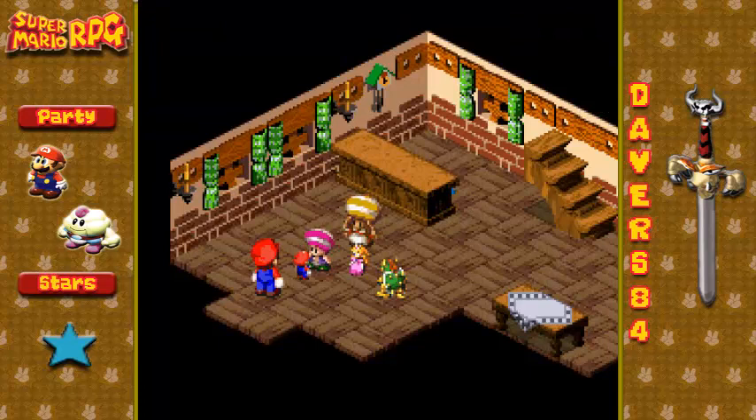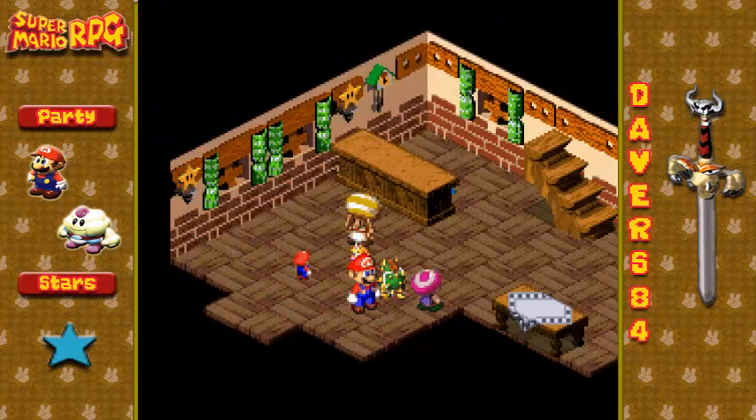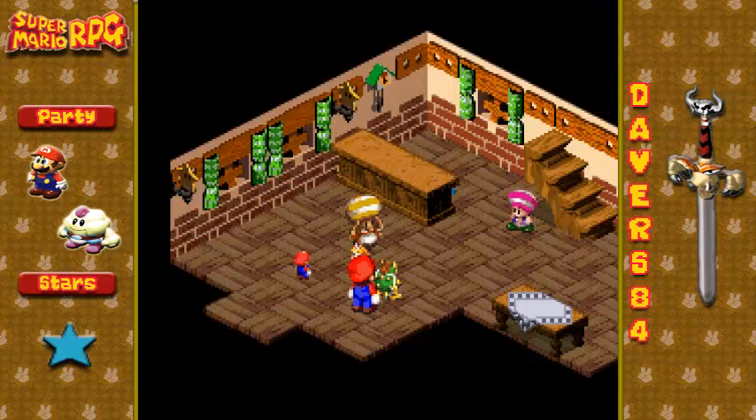There were no blue shells back in the day. That was a Mario Kart 64 thing. You could be Bowser, I'll be Geno, okay? Anyway, yeah, those were all Mario toys.